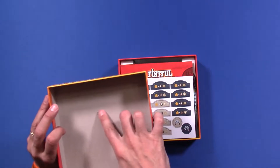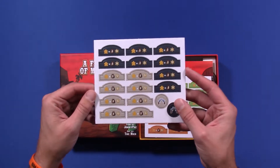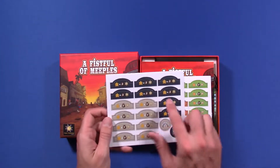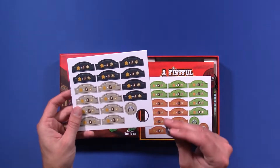New game smell! So let's start with these — these are the building tiles. As you go around the board, you're going to have the ability to build buildings, and I think these are what give you different points as the game goes on. These are for your duels, and they punch out pretty well.